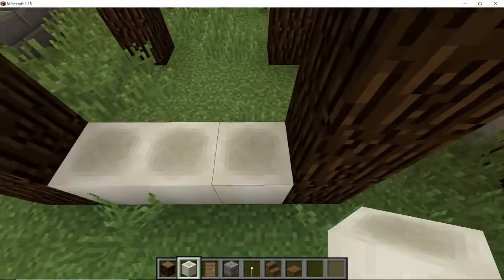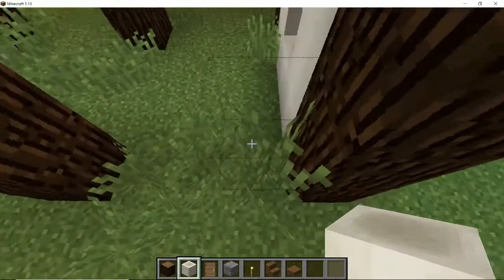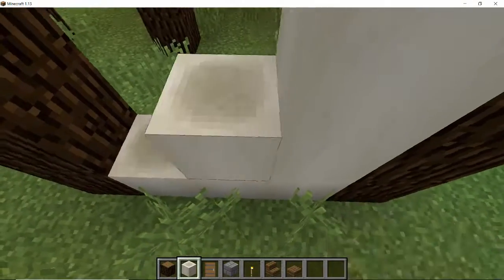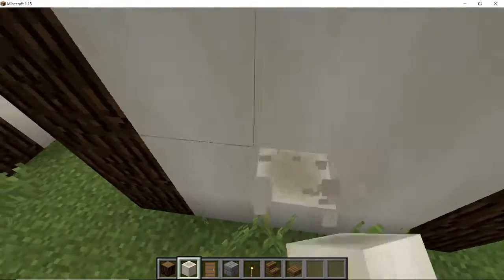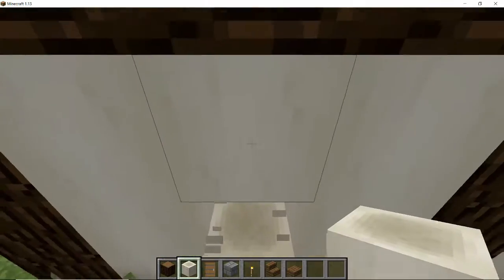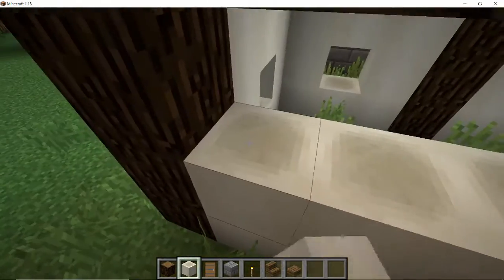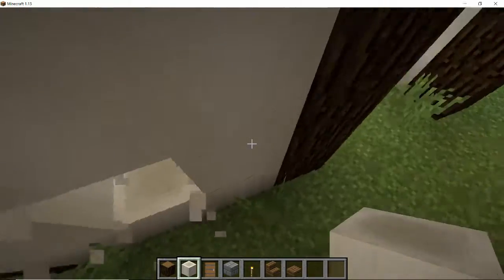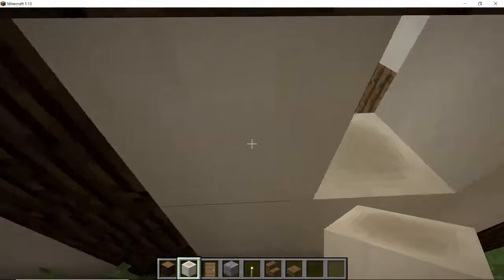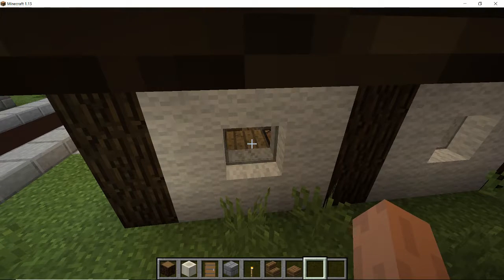Leave one block in the center of each wall for a window. In fact, you're going to have to knock it out later in order to get the orientation correct of the bone blocks. I think the easiest thing to do is put all the blocks in and then knock the center one out for the window, because that helps you to place the top block easier. Just fill in the wall and then knock out the center one.